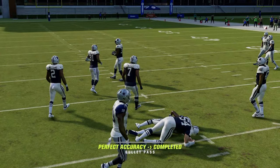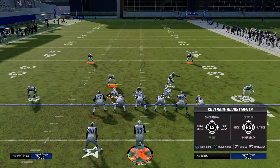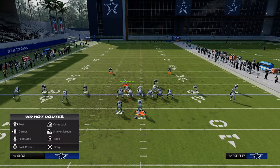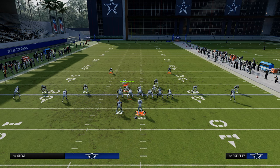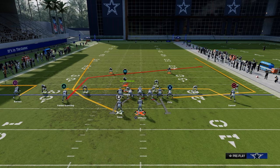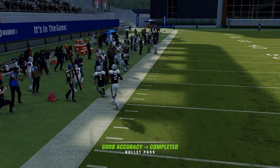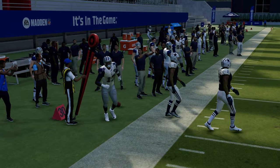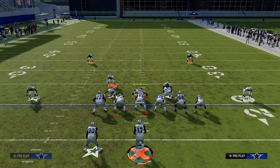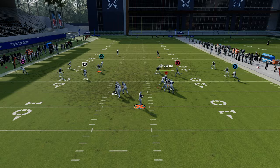If they don't hard flat, this is why you want to be looking at this. But let's say they curl flat or just don't hard flat in general — this quick out to the left followed by this route combo is pretty decent. The reason this works is we have a quick read. If there's no hard flat, just throw that. But if there is a hard flat, then your running back is going to open up in the seam.